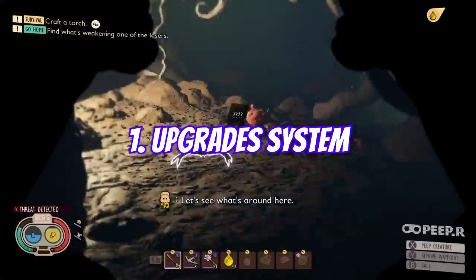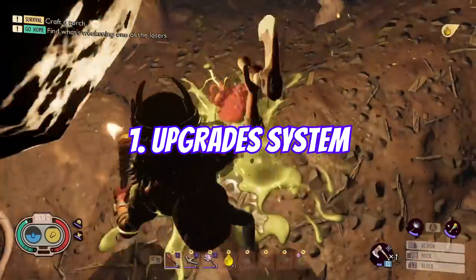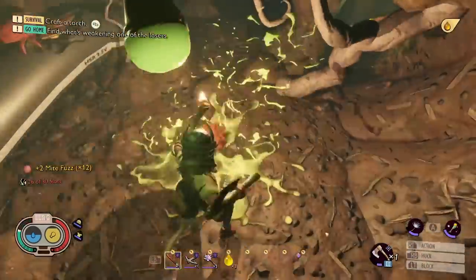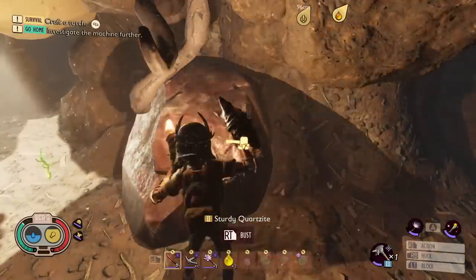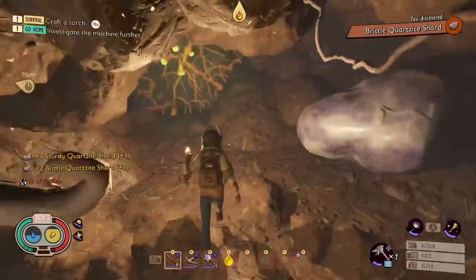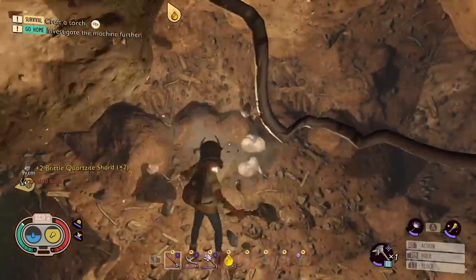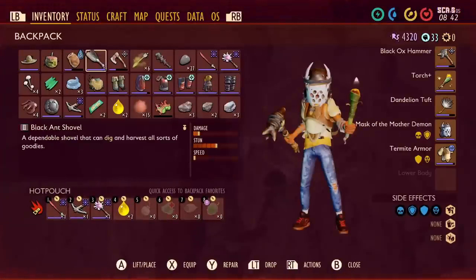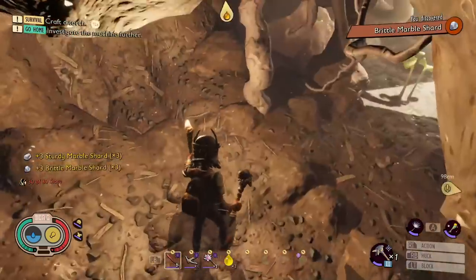First off, and probably most important, is upgrades. When you come across the upgrade rocks that you'll encounter — most likely in the termite nest as you're trying to investigate the wire being chewed — you'll find sturdy quartzite and sturdy marble. You can't harvest it unless you've got a tier 2 hammer, so you're probably going to come back here later on. This stuff doesn't respawn. Once you've gone and got every single bit from the map, that is it — you won't be able to get any more.